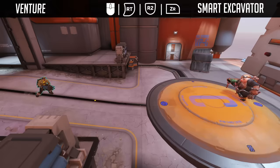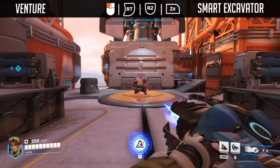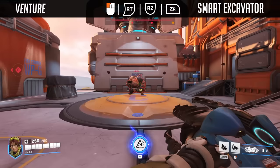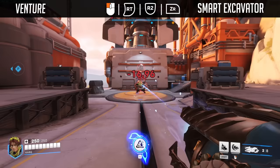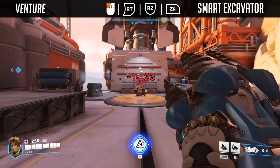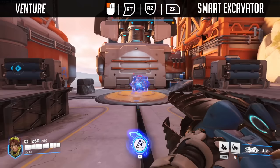Let's start with Venture's primary fire, the Smart Excavator. Venture fires seismic charges that burst after traveling 15 meters to the target with 8 ammo. Think of it like Sigma where you have to shoot the enemy at the sweet spot distance. This deals 80 damage if hit directly and what looks like 10 splash damage at minimum. The closest minimum I got was around 12 or 13, so the range is likely 10 to 80. The splash damage range is about 4 meters, and I can tag the hog with a tiny bit of damage at the 19 meter distance mark. The reload speed takes 1.5 seconds.